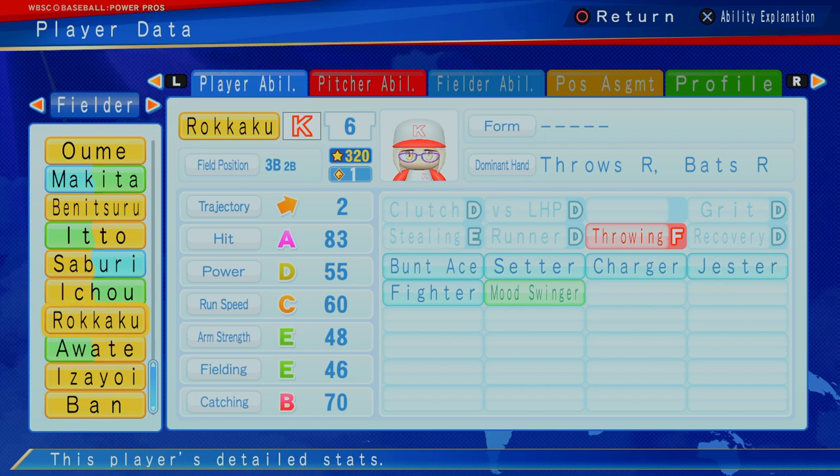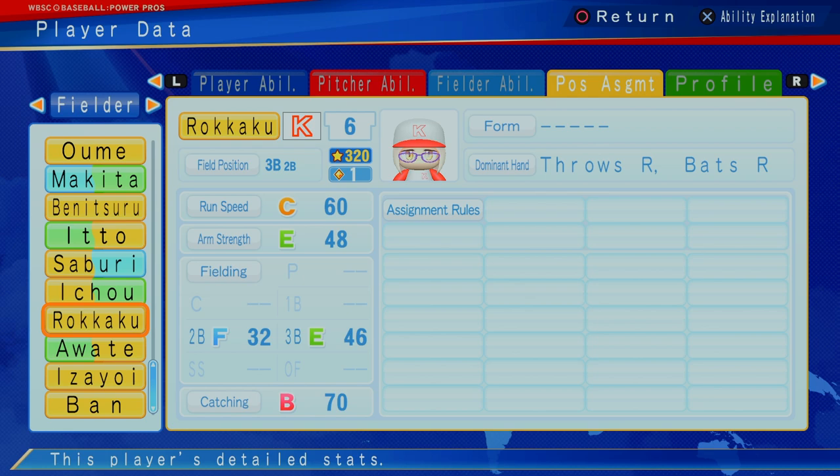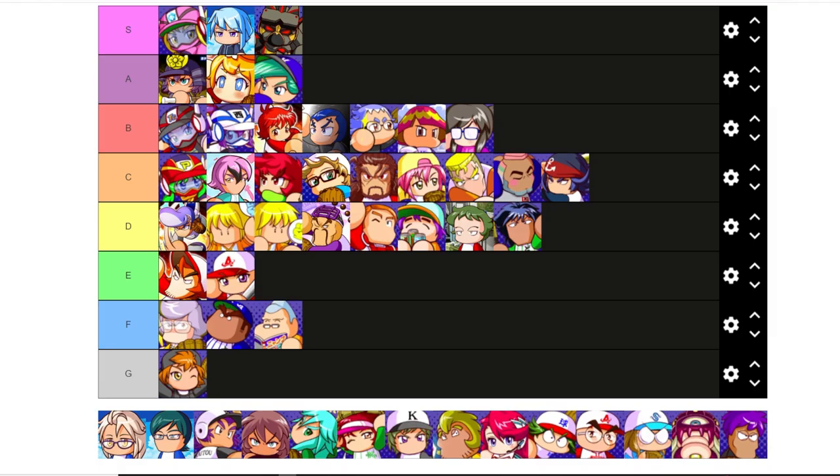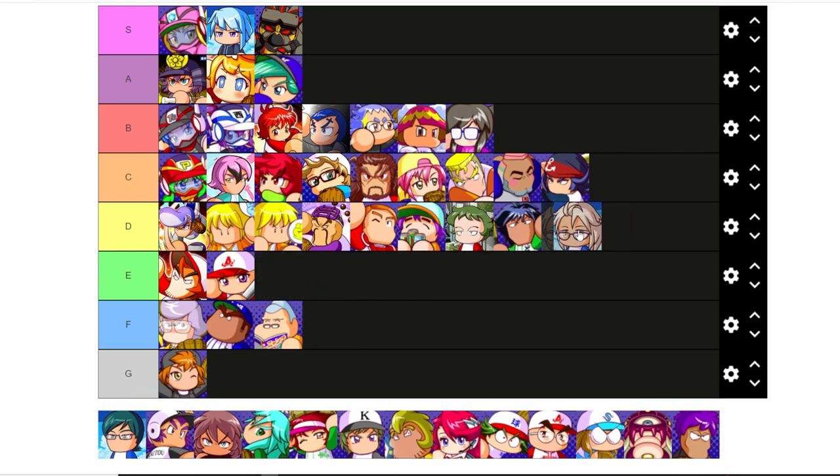Third base, Rokaku — one star, can also play a little bit of second. Much better at third. I don't know if you can feel comfortable with the F throwing, the E arm strength, and the E fielding, even at one star. I'm going to say Rokaku is another D character. The one star kind of saves a little bit from being E, but I don't think it's definitely a C.